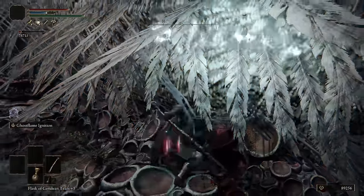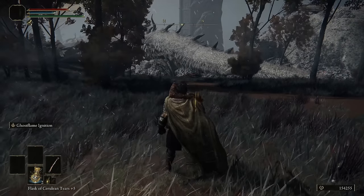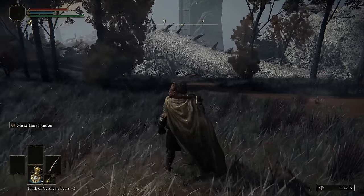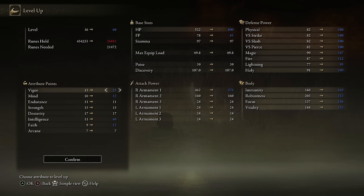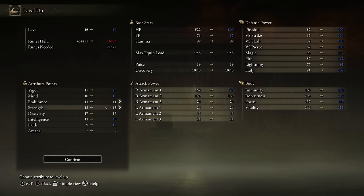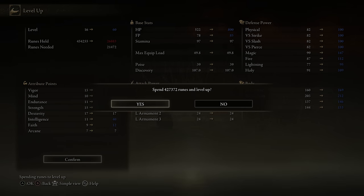Since the Gold Pickle Foul Foot lasts for 3 minutes, if you're quick you can easily get a second run in with it still active. I did 8 runs in under 10 minutes, averaging about a minute and 5 seconds per run — averaging about 60,000 runes per minute. This means you can go all the way to level 60 in under 10 minutes. I'd recommend going to at least about 25 Vigor, you can throw a couple into Mind if you want, and I would aim for a minimum of 40 Intelligence since that's our main damage stat. You could also farm a lot less or a lot more — it's really up to you. This is more or less a loose guide on which stats to prioritize: Vigor, a little bit of Mind, and mostly Intelligence.